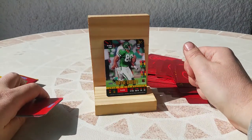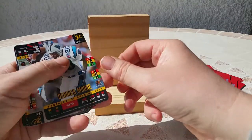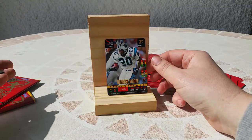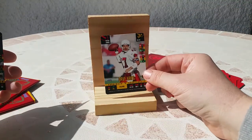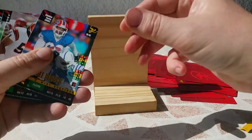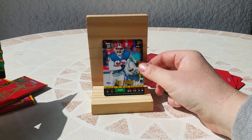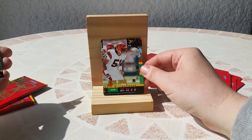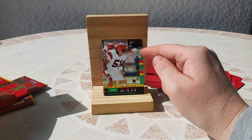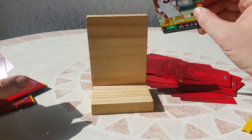Wayne Chrebet — oh, I love this guy too, wide receiver for the Jets. Derek Moore for the Panthers, running back. Dave Krieg for the Cardinals, quarterback. Bill Brooks for the Bills. Steve Stover — oh, this card is not very well centered. Okay.